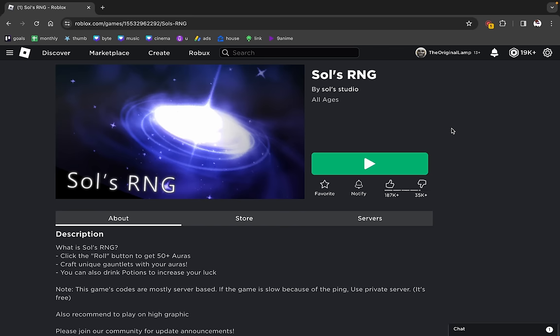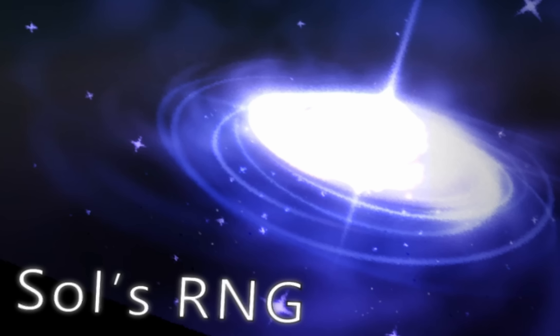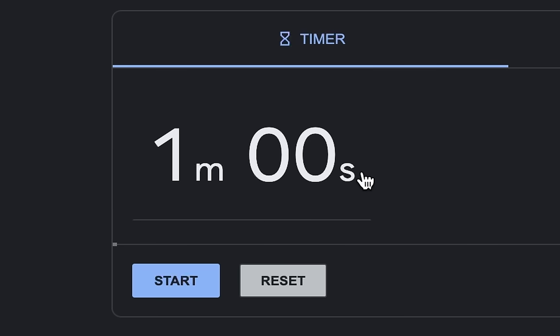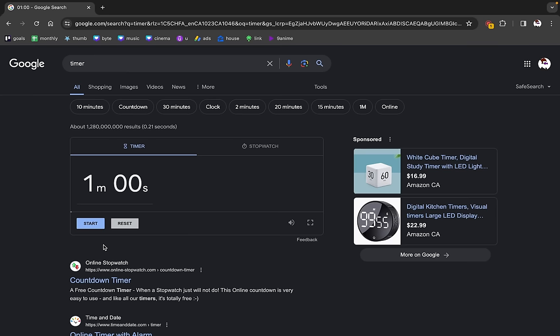The recent surge of popularity with Sol's RNG made me realize that maybe a game made in 10 minutes does have the capability to succeed. So the way this will work is that I will open up three different projects and then time myself to see how good of a game I can make before the timer runs out. I'm going to do three rounds of this with a 1-minute, 10-minute, and 1-hour game.